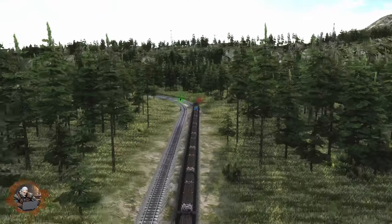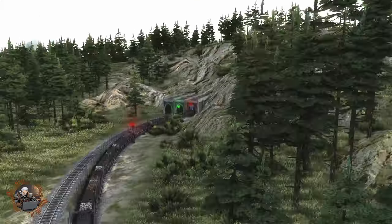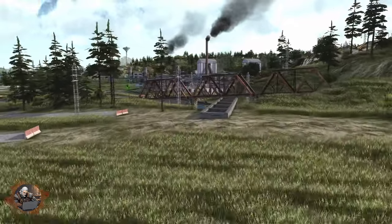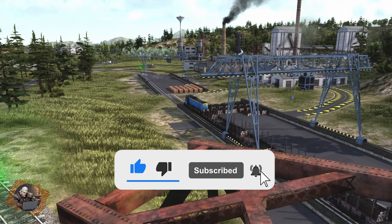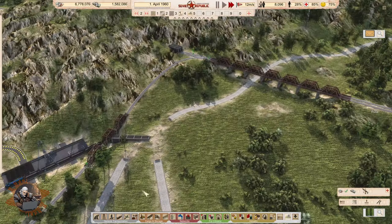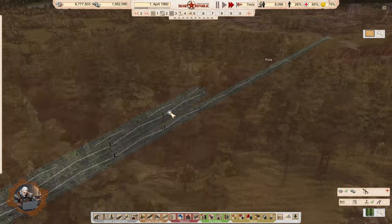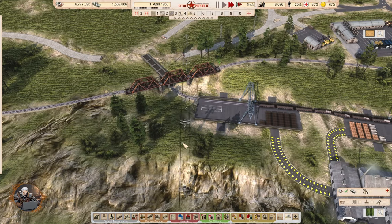We are following one of the trains we set up in the previous episode. It's currently carrying wood, and you are just looking at some of the changes I introduced since the end of the last episode. Particularly, this is a tunnel which brings us to another of the changes — this open storage here for the wood.